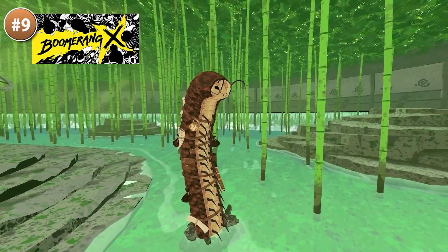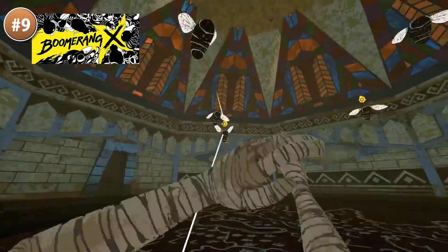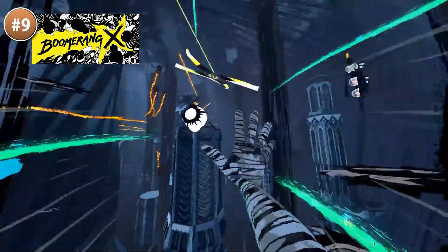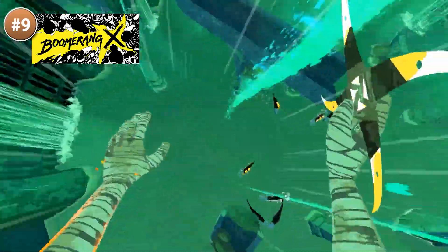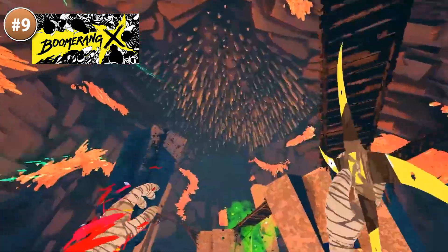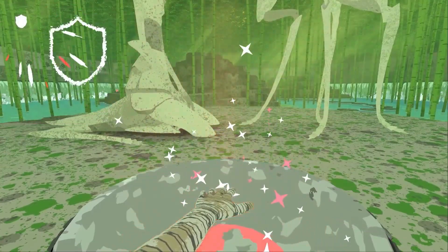For something very visually striking, here is Boomerang X. It's a fast-paced first-person arena shooter where the core mechanic is: once you throw your boomerang you can slingshot directly to it, so you use it simultaneously for combat as well as for movement. It's very stylish and feels great to play once you get familiar with the mechanic, and you can pull off some very impressive moves. The visuals themselves are just great to look at — very unique, reminds me of Samurai Jack for some reason.